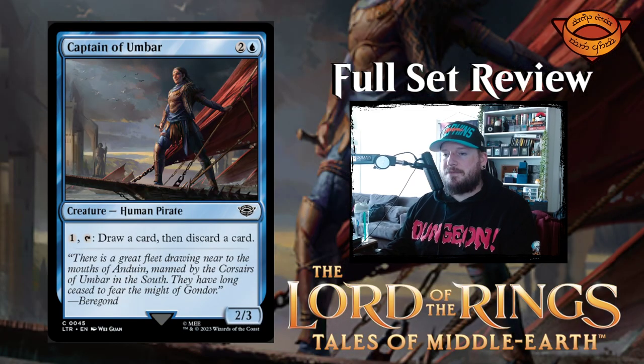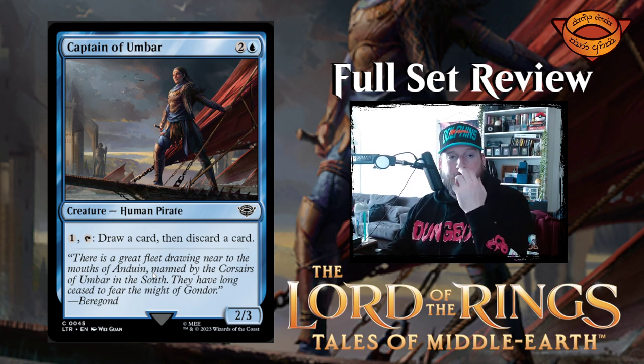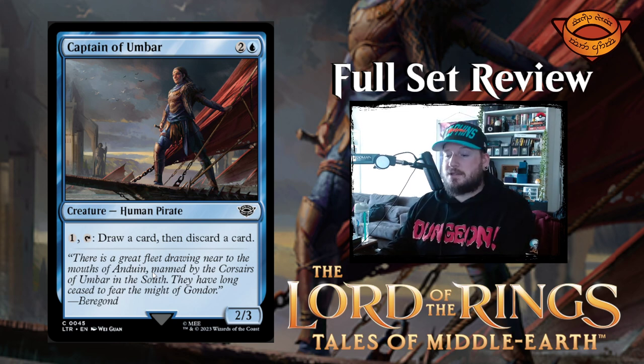Next up we have Captain of Umbar — two and a blue for a 2/3 human pirate creature. With pay one, tap it: draw a card, then discard a card. Not great — there are better options for filtering, or looting as it's called. But not terrible; in a draft environment that might be a decent pickup.